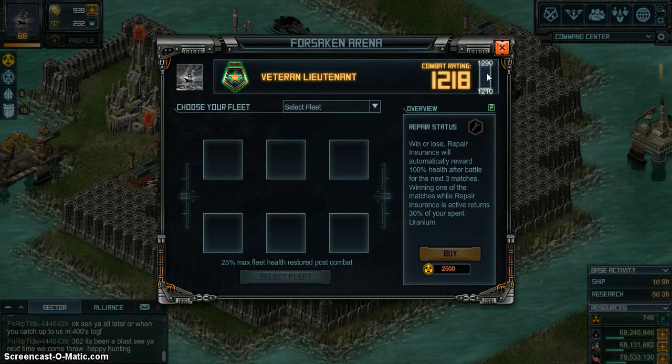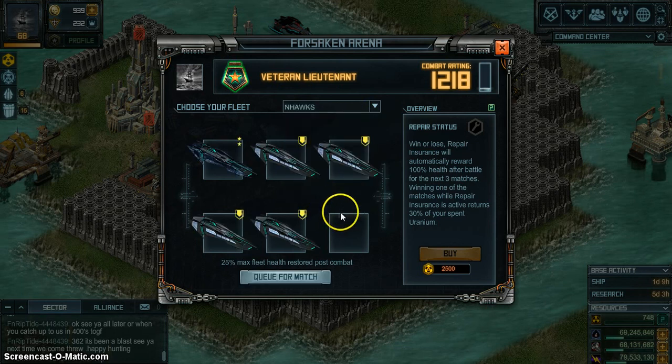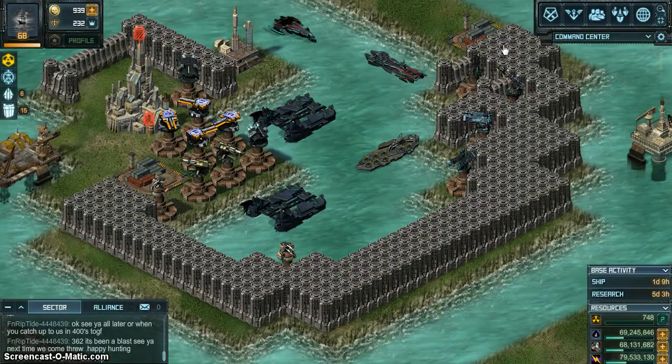One thing I just figured out: if you scroll over the rating bar, it tells you what your next rating threshold is. At 12,190 I move up; below 12,100 I move down. Also, your fleet must be at 100% health to enter. Load your repair crew into your dock, come up and select it — if it says 'unavailable' the crew is already assigned — then queue your match and you're off.